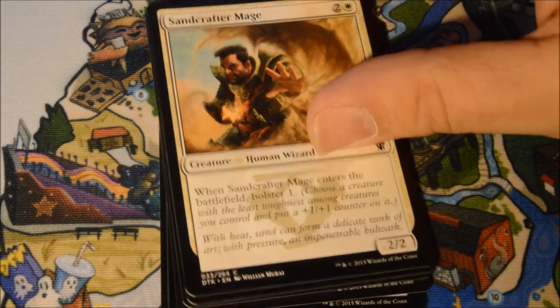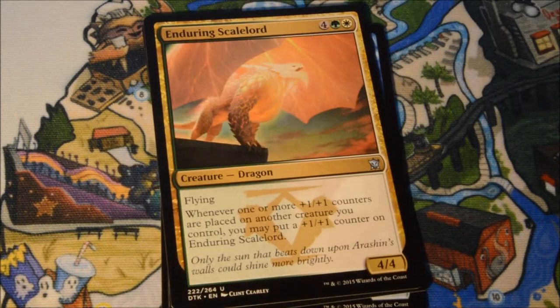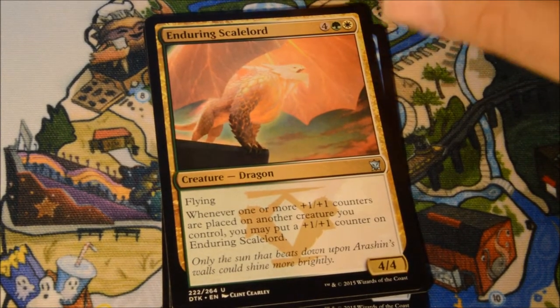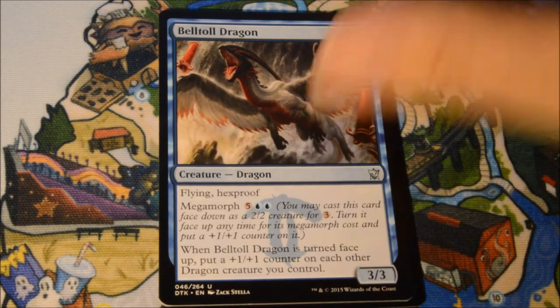Duress. Sandcrafter Mages has been great for me in draft — just kind of a side note there. Enduring Scale Lord, Salt Road Ambushers, Bell Toll Dragon, and our Rare is a Living Lore.